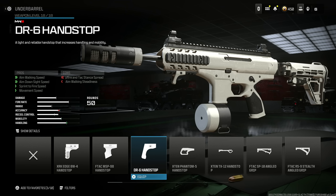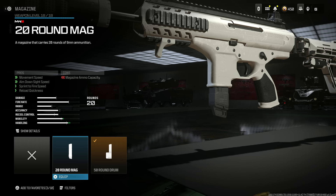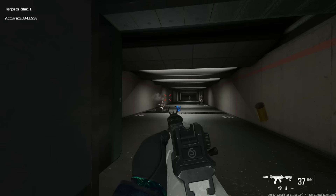Put on the DR6 handstop for aim-walking speed, sprint-to-fire speed, aim-down-sight speed, and movement speed — you lose some aim-walking steadiness and hipfire spread, but it doesn't matter. Put on the Thornton 90 barrel for hipfire spread, aim-down-sight speed, sprint-to-fire speed, and sprint speed, losing a little aiming sway and recoil control. Make sure you put on the 50-round drum — there's really no better option, 20 rounds runs out way too fast. The last thing is the folding stock for recoil control, gun kick control, and firing aim stability.